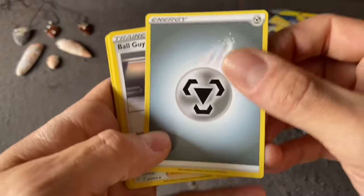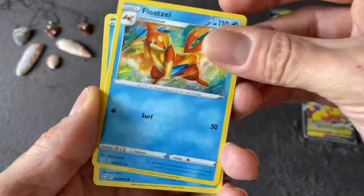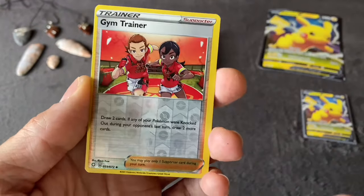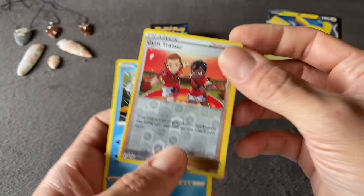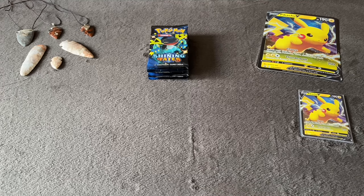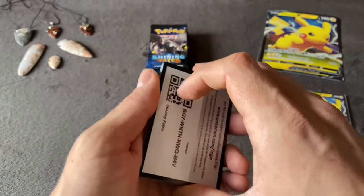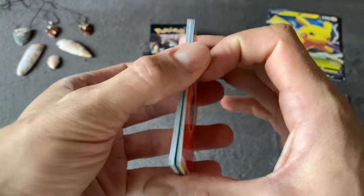Pack four: Metal Energy, Ball Guy, Tropius, Floatzel, Horsea, Shinx, Spinarak, Grookey, Snom, another Gym Trainer Reverse Holo, and Volcanion. So I got two of those Gym Trainers out of one Pikachu V box. Nothing crazy — no crazy pulls out of that one, but still exciting. The last video you saw me pull my first cards in 20 years, so these are my second pulls in 20 years — still a pretty momentous day.